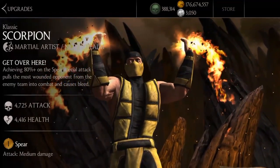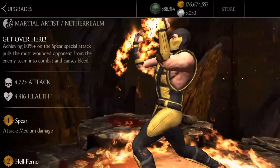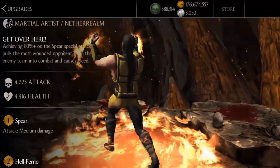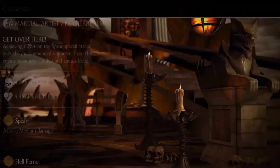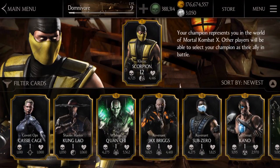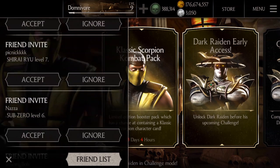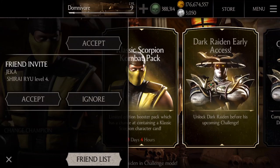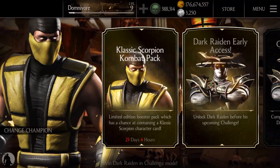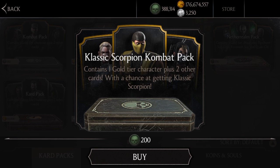I'd recommend getting him because you can actually have three gold Scorpion cards instead of two gold and one silver. Basically that's it for this video guys. Remember that hack still works — go back to the Mortal Kombat hack video I made two months ago. I'm not going to make a new one because it still works. My coins and souls are at an insanely large amount, so go follow along with that video and you should get it. People have done it — all you have to do is listen.